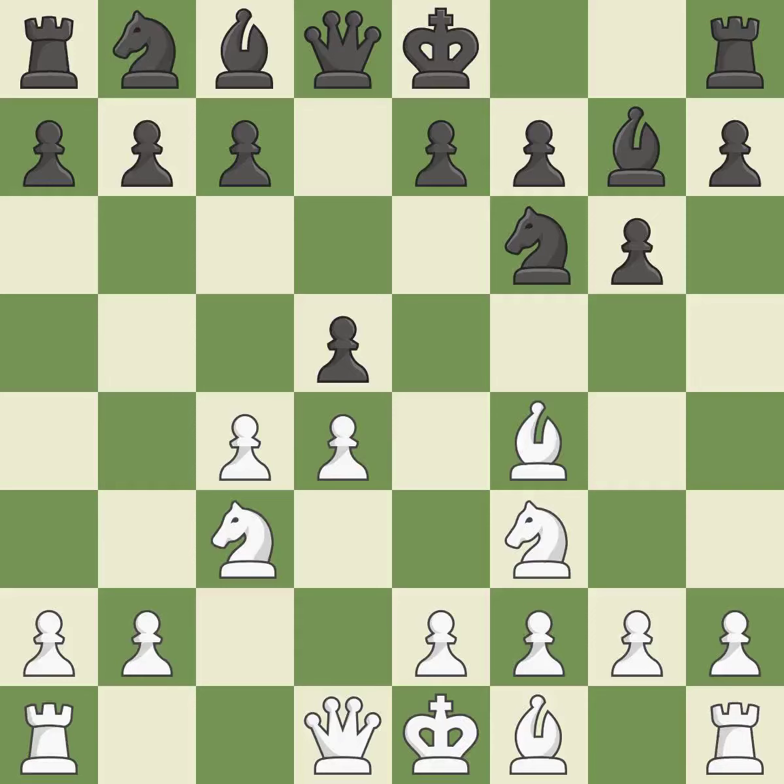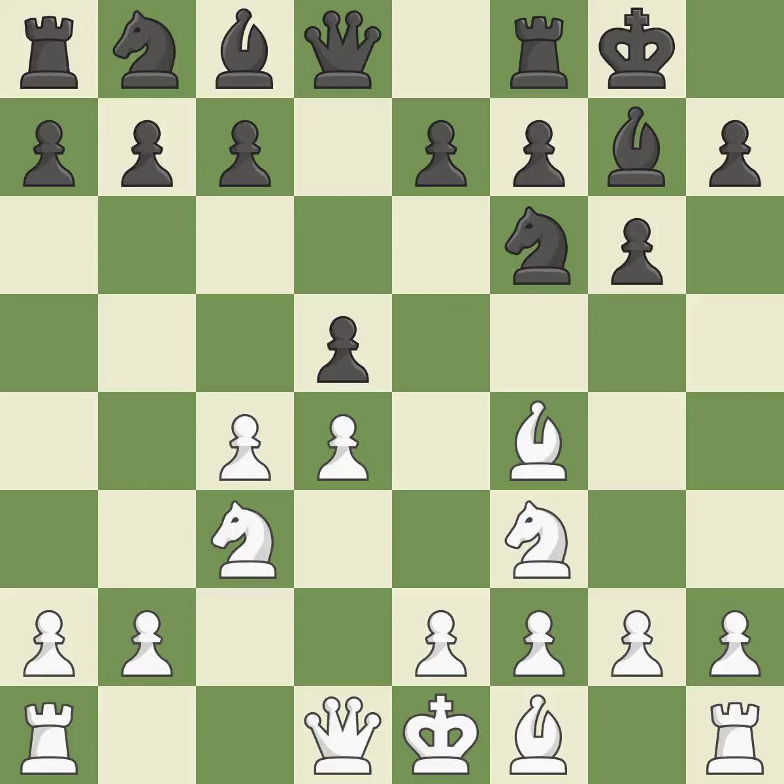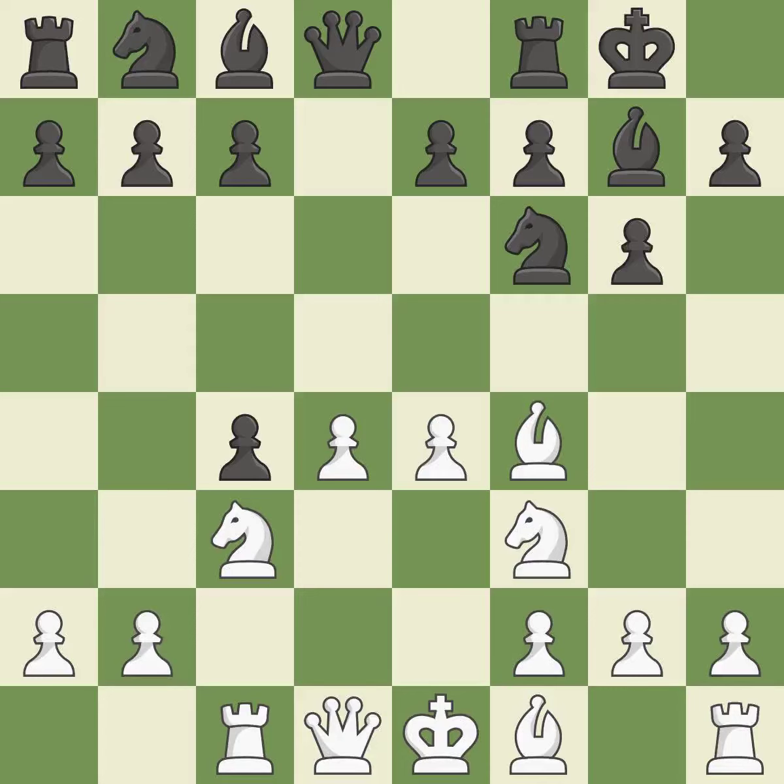Bf4 develops the bishop to an active square where it controls the center. Castling gets the king out of the center and activates the rook. Rc1 develops the rook and delays moving the e2 pawn — if black captures on c4, then e4 is a stronger move than playing e3 on move 6. Dxc4 releases central tension by capturing the pawn on c4, revealing an attack on a pawn. It is the last book move.